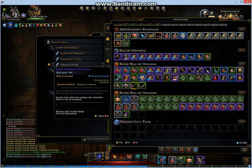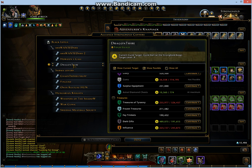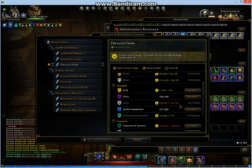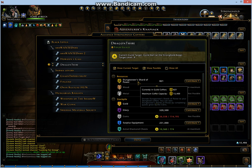Firstly, you need to make sure you click your guild on the left panel. In my case, my guild is called Dragon Tribe. Okay, let's get started.